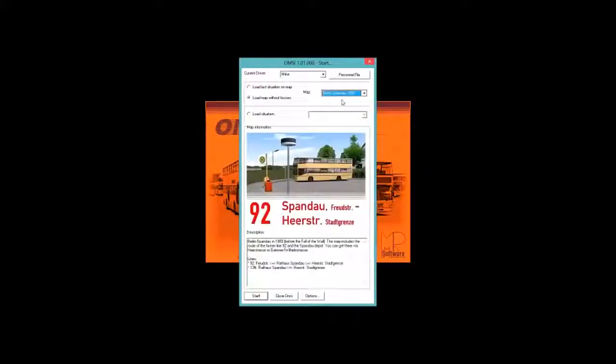Since you've made your personal file, load the map without buses and choose your map. If you install custom maps you'll see them listed here, and if you have them activated through the mod manager I showed you. We're going to go with Berlin Spandau 1989. What I've noticed about other people's videos is they end up not teaching you much — they've either played it so much that they're too quick at setup and don't explain what they're doing. To me, you can't learn anything if you don't make any mistakes.